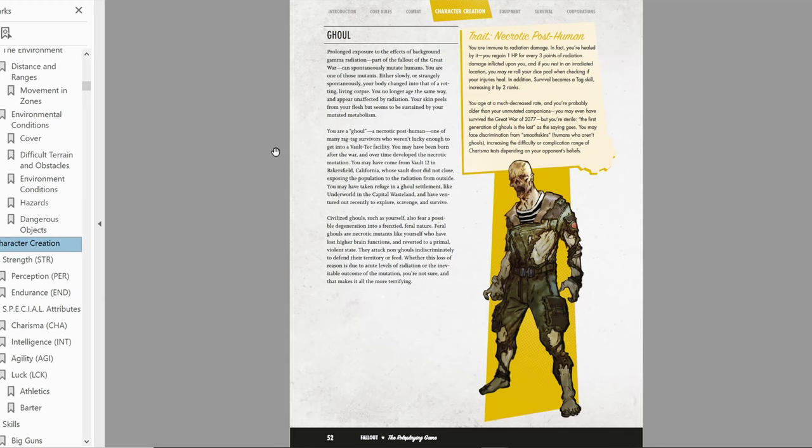Super mutants are people who were tested upon and given a concoction called FEV — basically grown in a lab by scientists. It's a really interesting story; I'd definitely seek out a lore video if you're more interested.